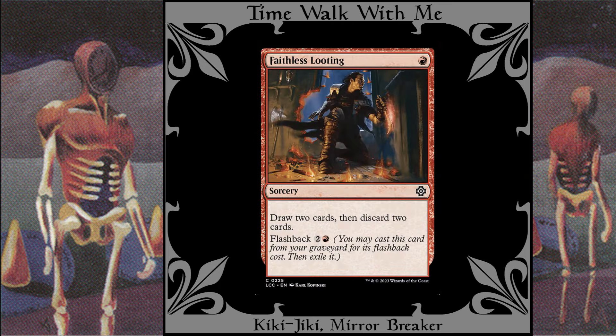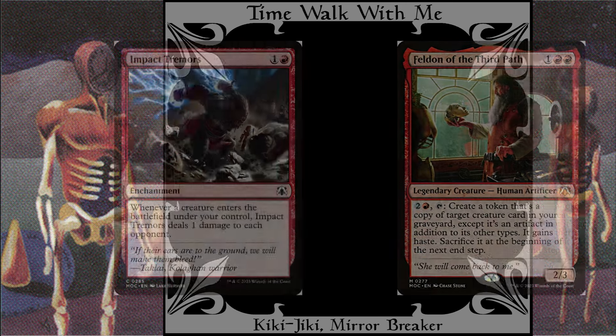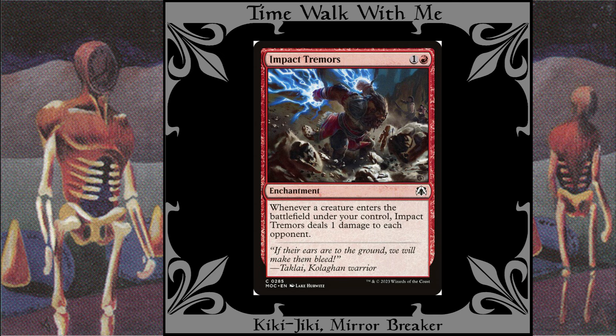Tormenting Voice and Faithless Looting for card selection. Feldon of the Third Path: This guy is like Kiki-Jiki, but for creatures in my graveyard. Impact Tremors: This card is much more impactful in decks that put out creatures faster, but it's still not bad here.